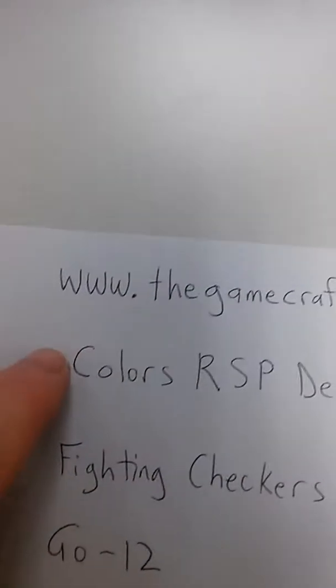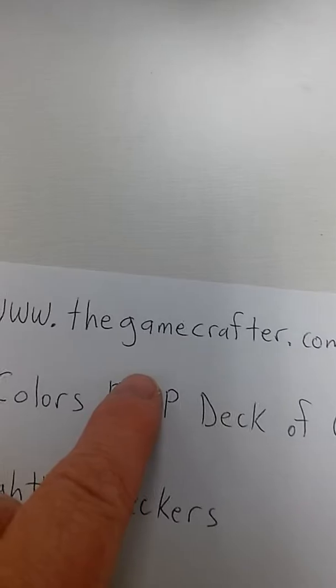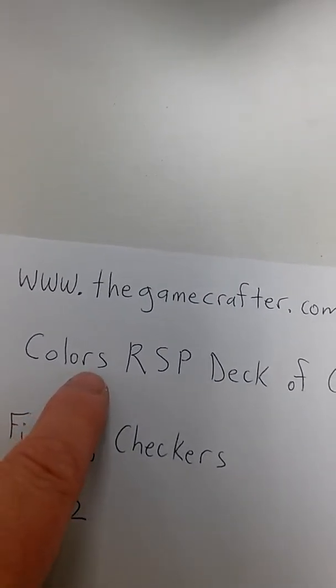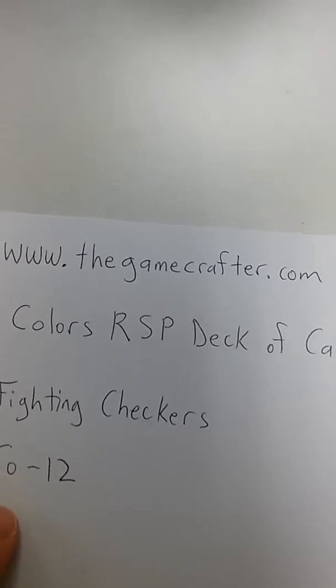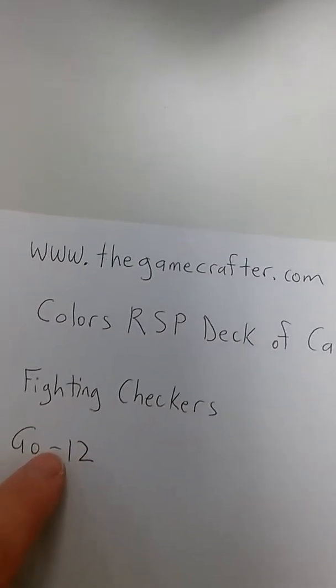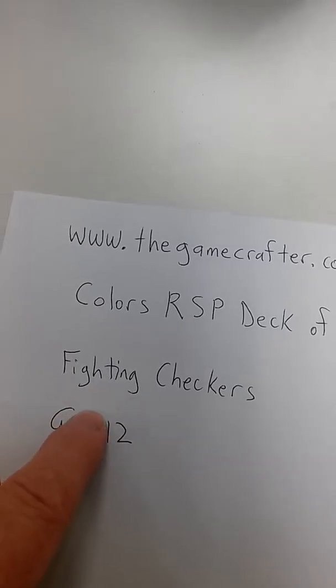With six to a book, that's going to be quite demanding, which is why I put that chart together in the file. The file is posted on the Game Crafter site. You can get the deck of cards at www.thegamecrafter.com — 'Crafter' is C-R-A-F-T-E-R dot com. In the search box, you can put in 'Colors RSP deck of cards' and that will let you find my deck of cards. I also have two other games on the Game Crafter site: Fighting Checkers and Go 12.